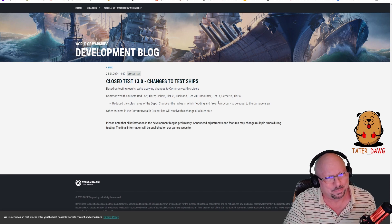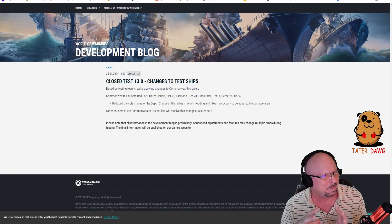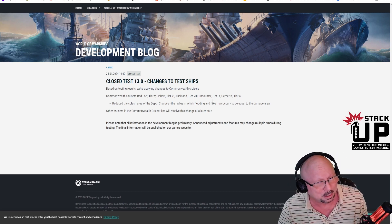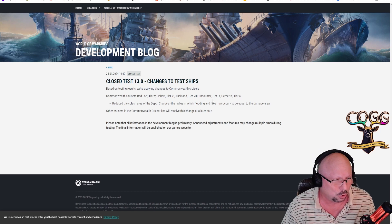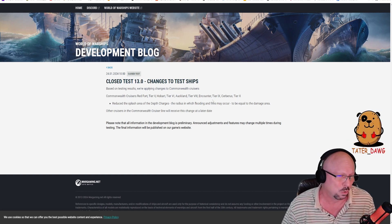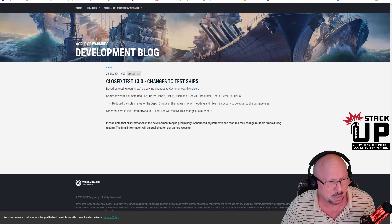I've seen graphs showing a direct hit area, a splash damage area, and maybe a third area that causes fire and flooding but does no damage. It sounds like they're drawing in that outside circle so you can only cause a flood or fire if you get a direct hit or splash damage. I wonder if they'll do this for other ship types later.